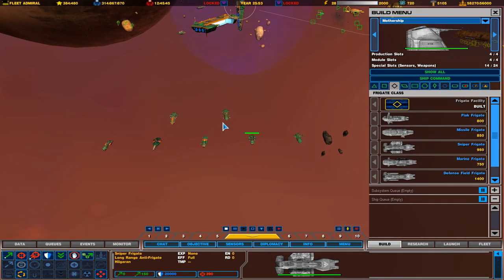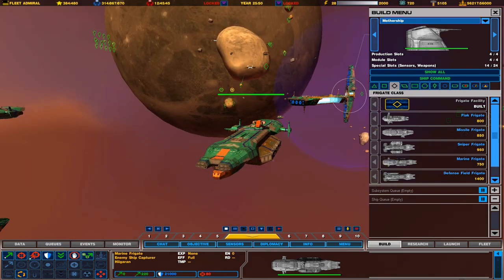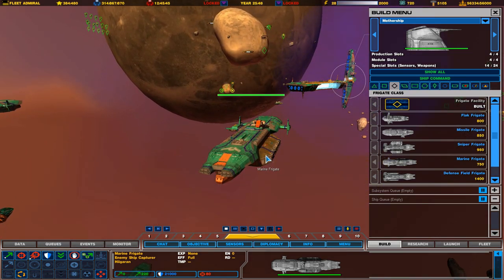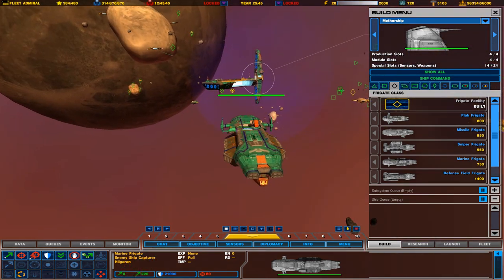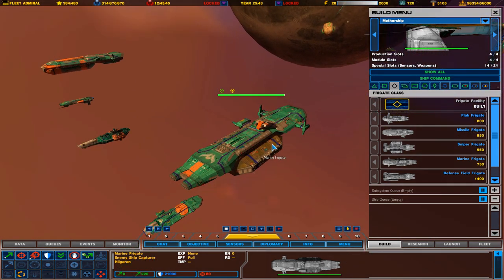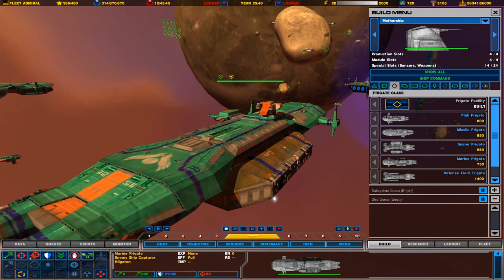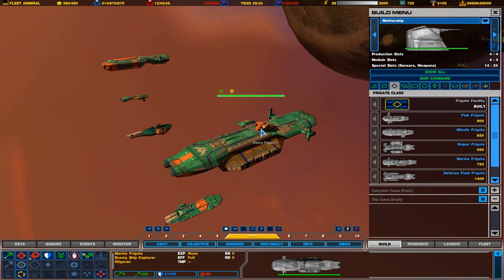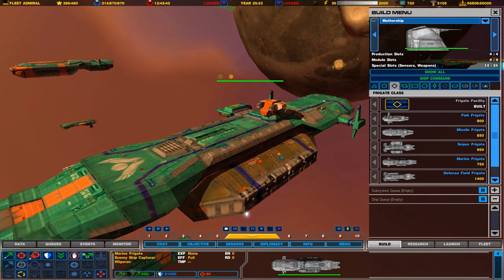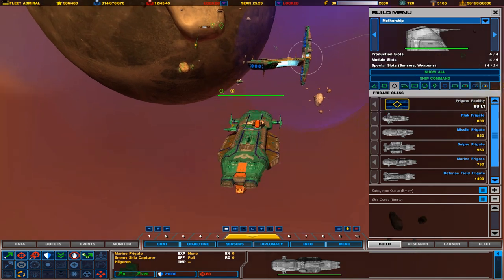Next on our list is the Marine Frigate. This is the main ship you'll be using in the game to capture enemy ships. It doesn't really have a lot of defenses — it has a small kinetic turret on top, so it can do a little bit of damage against frigates, but can't really track down fighters and corvettes. Its primary goal is to capture enemy ships. This is also the ship that Captain Soban — the character my YouTube channel is named after — uses in combat, though his is a modified version with a rapid-fire kinetic turret.